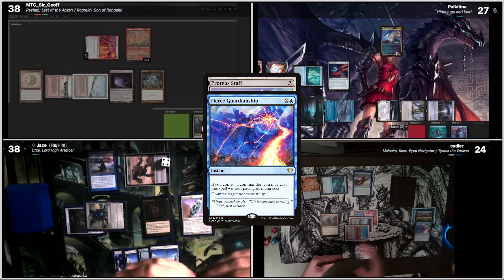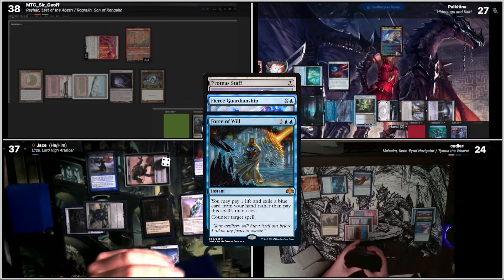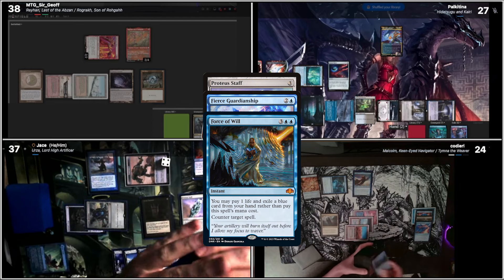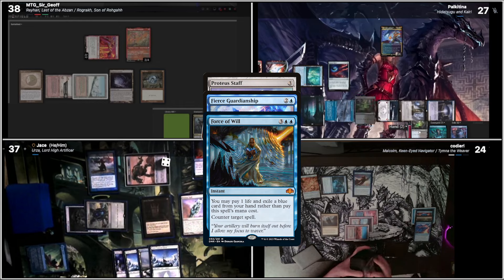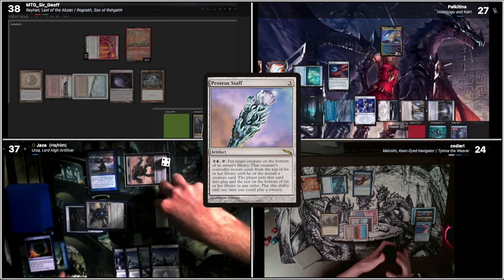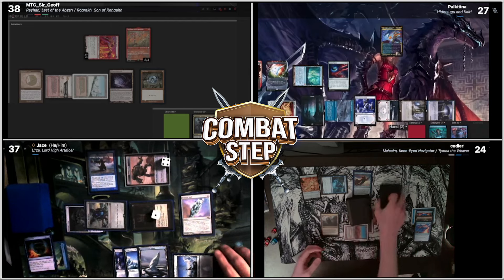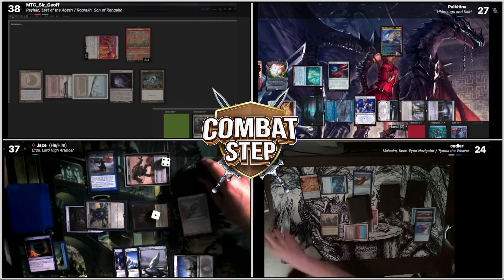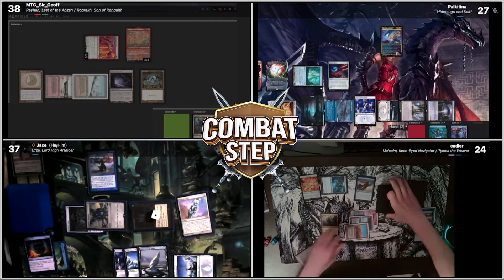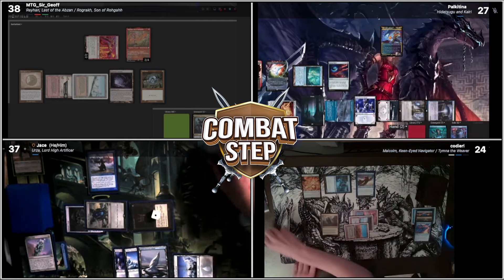I'll respond — I'll take a damage. I'll cast a Force of Will, exiling a Rhystic Study to counter your Fierce Guardianship, or attempt to counter your Fierce Guardianship. Tap for three colorless — I'll have a colorless floating. Tap for a blue. I would like to activate the Proteus Staff to put the Construct on the bottom of my library and start revealing cards until I get another creature.